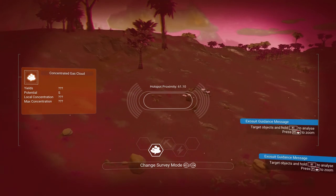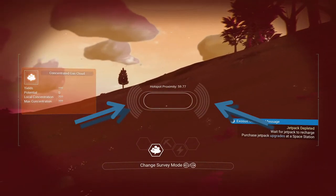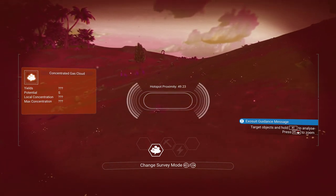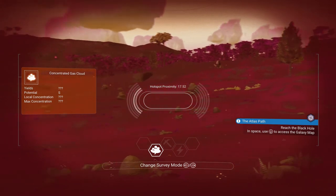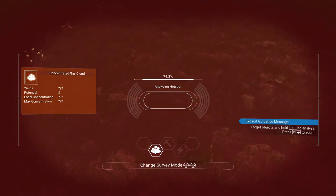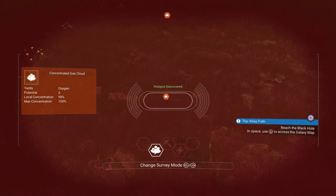Let's head over there now. The guidance system for the survey device is very simple. Notice the two lots of pulsing lines on the left-hand side and the right-hand side. If the left side is flashing, you go left. If the right side is flashing, you go right, until both of the pulsing lines are flashing in the centre. This means you are on the right path and should head in a straight line until you reach the site. Once you have reached the site, your visor will automatically scan the hotspot, revealing what type of gas it is. In this case, we've found oxygen, which is excellent. It's always a useful idea to tag the hotspot so that you can refer to it later on.